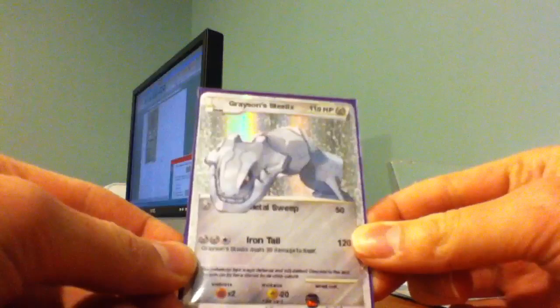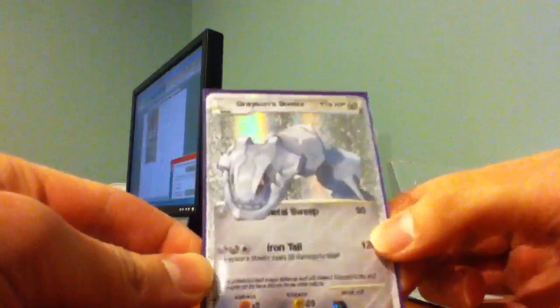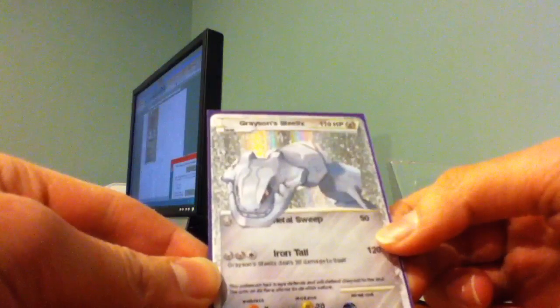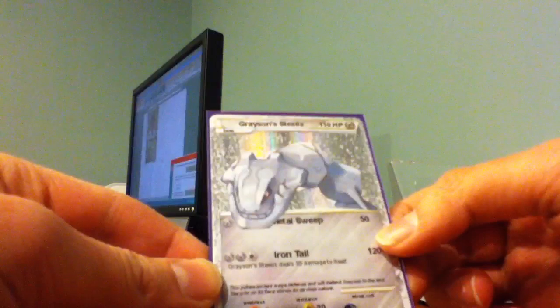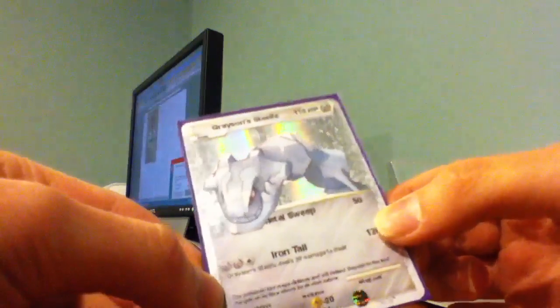It has 110 HP. For one energy, it can do an attack called Metal Suite for 50 damage. Its spooky description is: this Pokemon has Mega Defense and will defend Grayson to the end. The Grinnaut's face shows its devilish attitude. And it actually has free retreat.